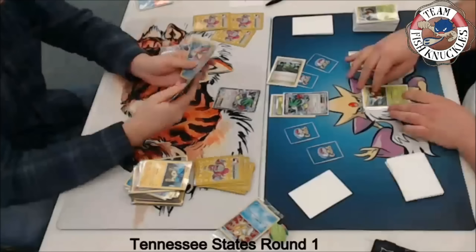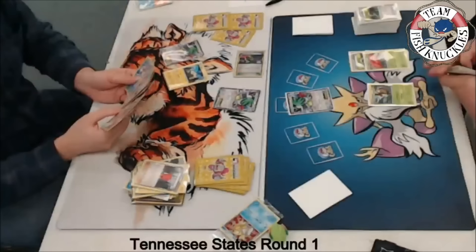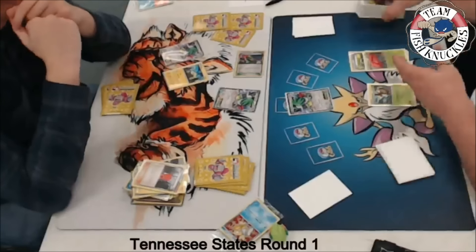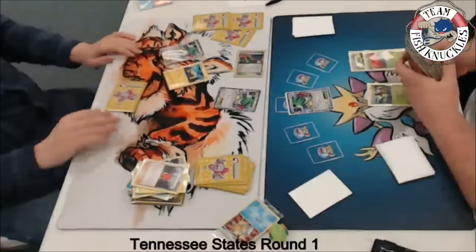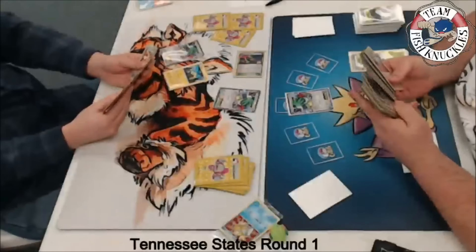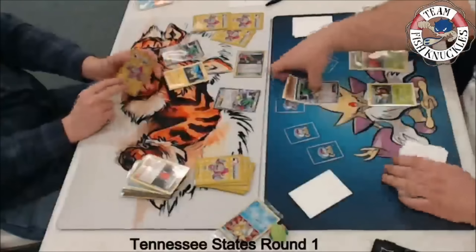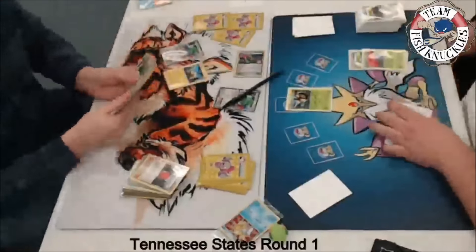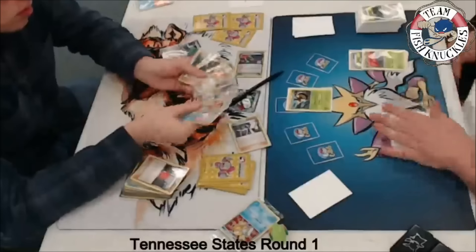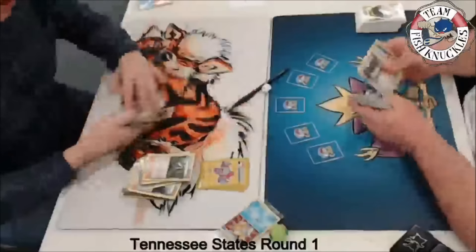I'm not sure why my computer had an issue during recording. Drew used Zoroark to remove the Floatstone from the Shaymin we promoted, so now we can't retreat it, which is kind of bad. I look through Drew's discard pile and realize there's an AZ in there — so I Sky Return for 30 and send in Vespiquen. On Drew's turn there are 30 damage counters on the Shaymin — the first time we've done damage. Drew had the AZ in hand but no DCE. Drew concedes the game. Vespiquen Vileplume takes the win against the Night March deck in a 2-0 sweep.